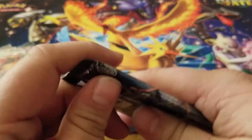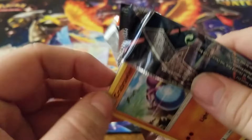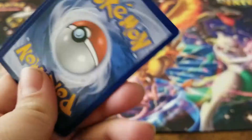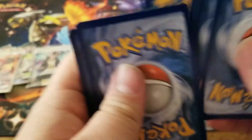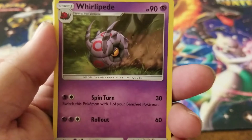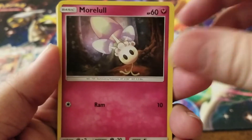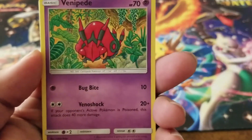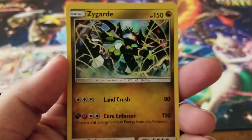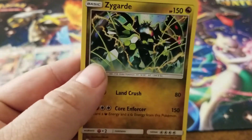Lucky pack, we know you're pretty much dead on arrival here, but can you finish us off strong? Will you bring us good fortune today? We have a leaf energy, a Guzma, a Whirlipede, a Tormenting Spray, a Crabrawler, a Morelull, Sandygast, Venipede, Horsea, a Gloom reverse holo, and a Xerneas holographic card!